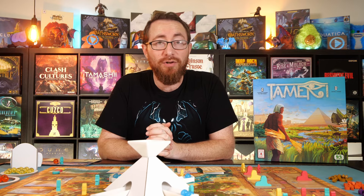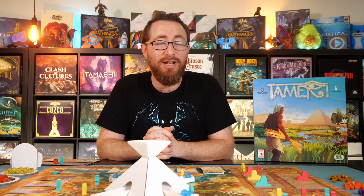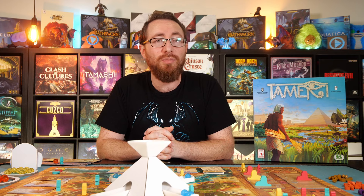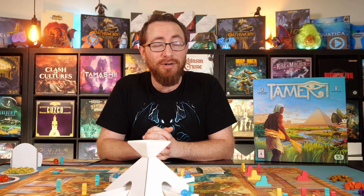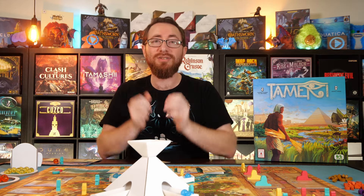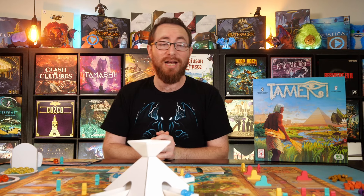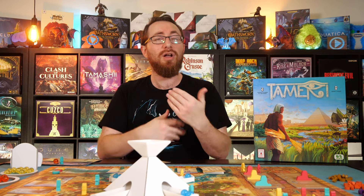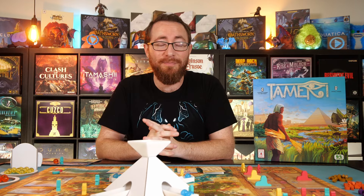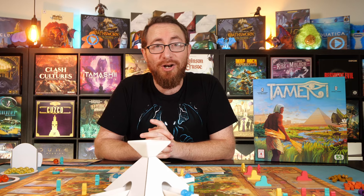For other game recommendations: if you're looking for another game with a gimmicky centerpiece alongside a heavy Euro mechanism, check out Sulkin, which features giant gears slowly moving around the board and advancing workers to different areas. If you're looking for marble fun similar to this pyramid, check out Potion Explosion — a much lighter game that takes advantage of the marble system and does a lot more with it. I'm Alex Radcliffe from BoardGameCo; I hope you enjoyed this video, and as always, I hope you have a good one.